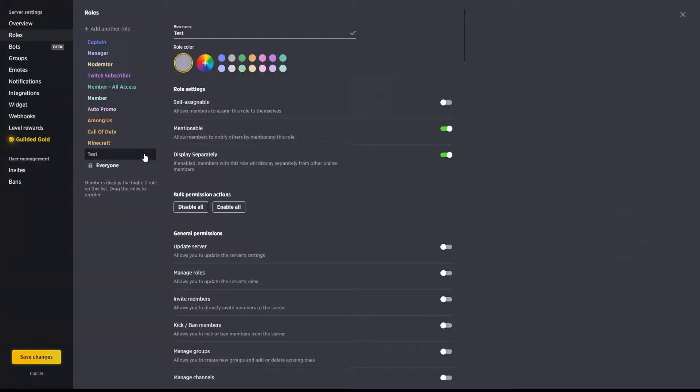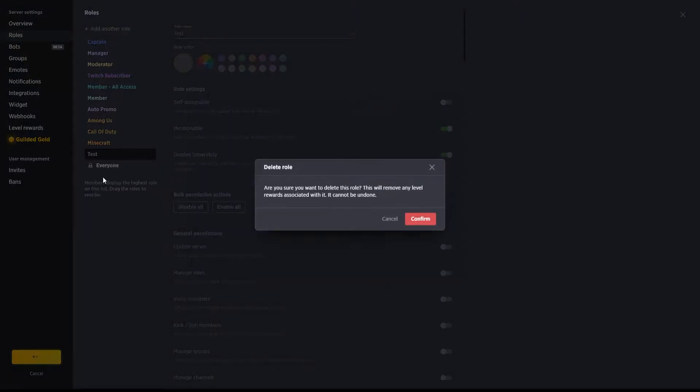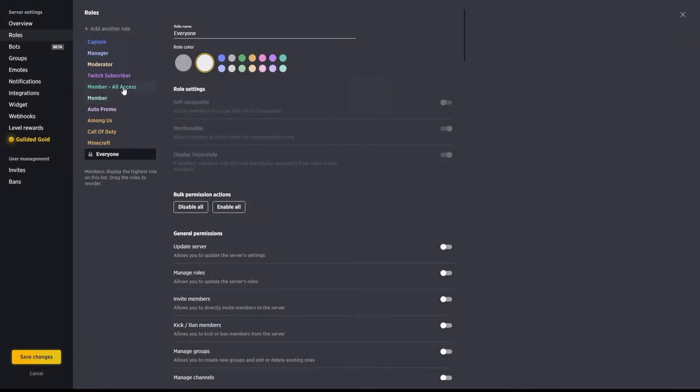Now that you know how to make a role, as you can see above I have a number of roles already set out. We're going to go ahead and delete the test role, which you can do by right-clicking and deleting. When you start out with these roles, you will see that you start with two roles: a member role and a captain role. The captain role is essentially your role as the server owner.